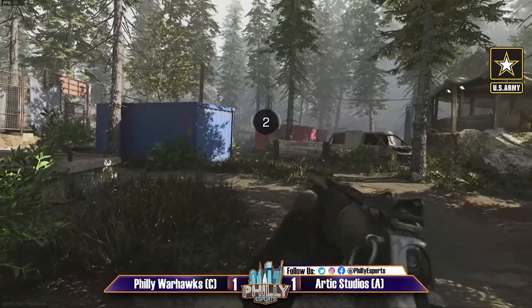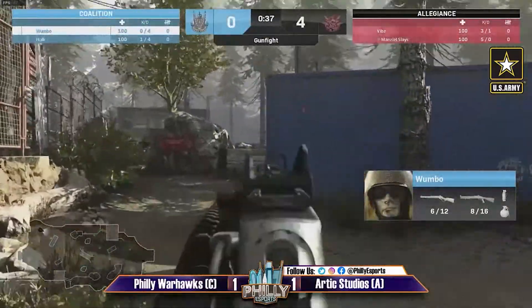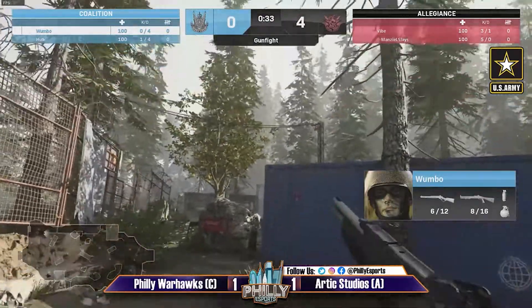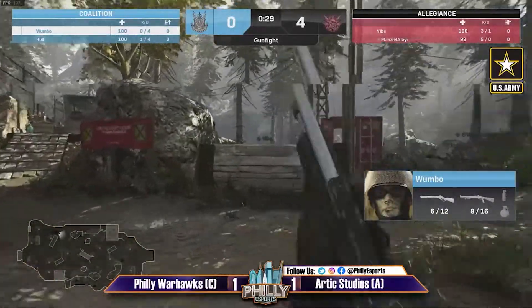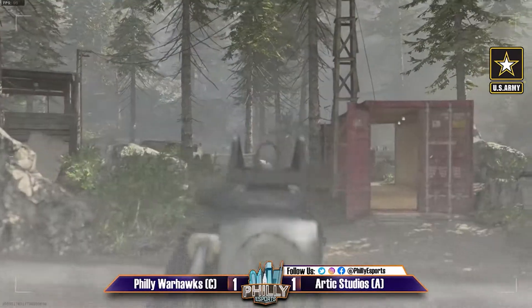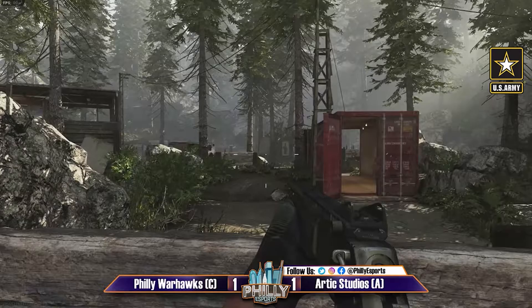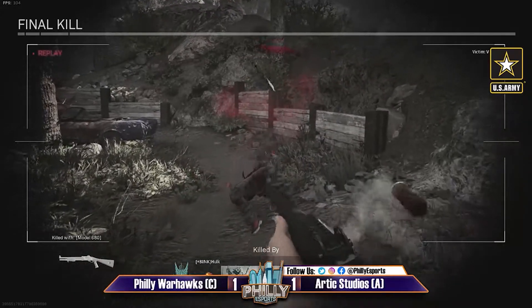The Warhawks have a weapon switch — we'll see if this might be the Warhawks' kryptonite. This map seems like every time we find ourselves here they just struggle — they might not play this much. Hulk does get a kill here on Manzel though, and they take their first round. Really important — see if they can continue it now that they feel more comfortable with these weapons.